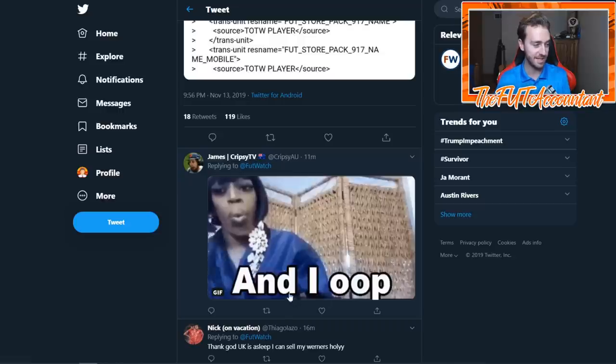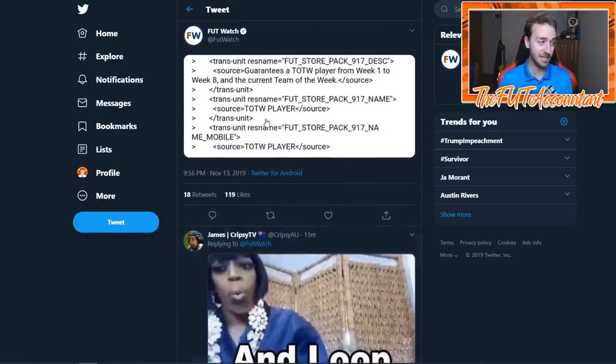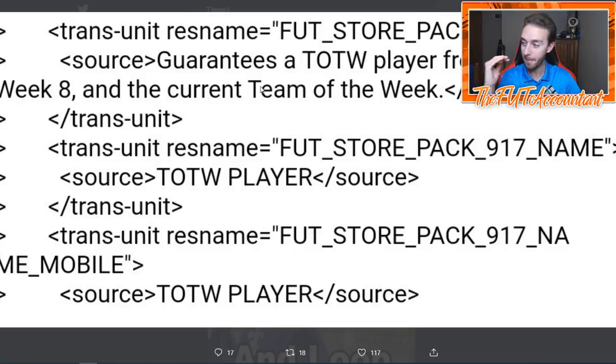Now, are they putting this into the code before Black Friday when the Team of the Week guarantee pack usually comes out? It is a possibility. But usually when they drop code like this, the content comes within the next two days. It's Week 1 to Week 8 and the current Team of the Week, so that means Team of the Week number 9 would be able to be packed from this SBC. You could save this pack — so let's say next week Ronaldo gets in Team of the Week, you could pack a player from that current week as well.